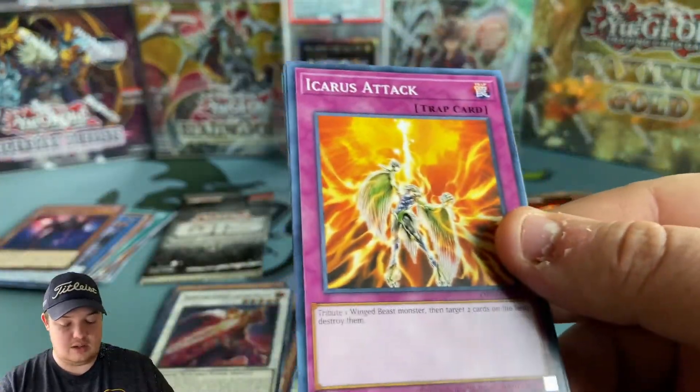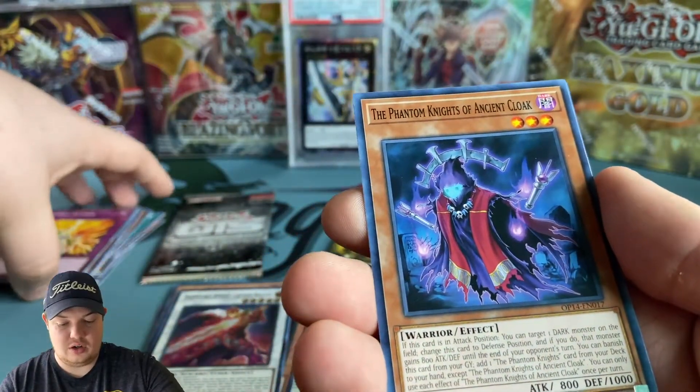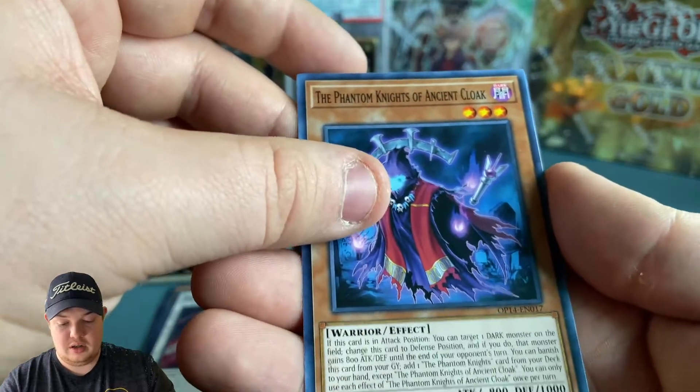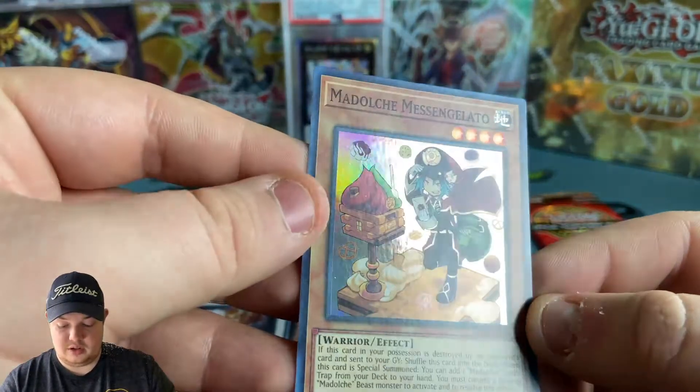Can we get an ultimate rare today? Phantom Knight of Ancient Cloak - very good card. And Madolche - this is a good card to get as well.